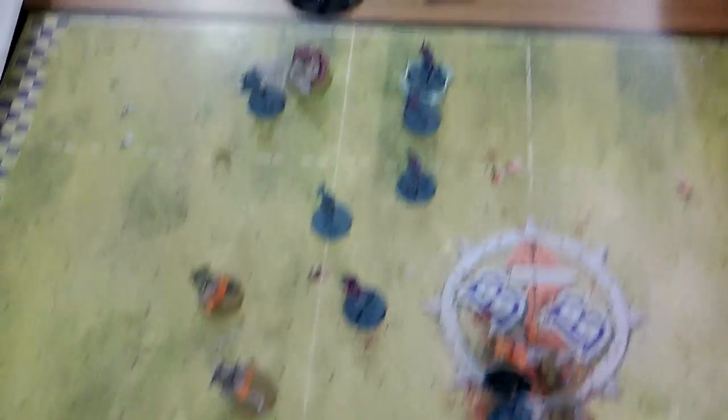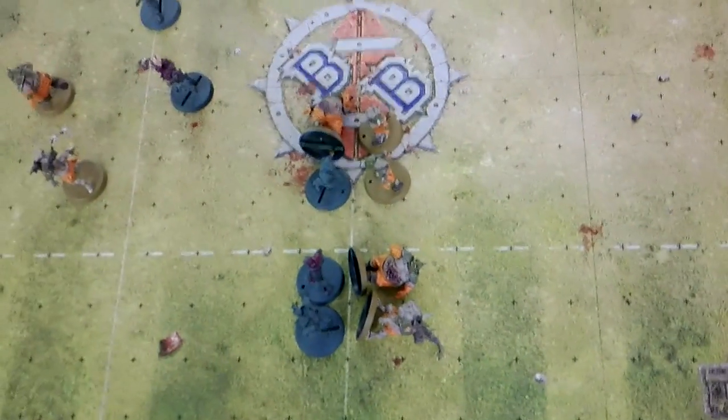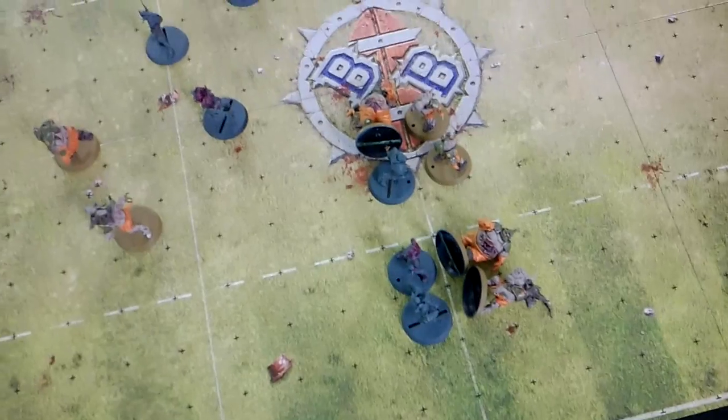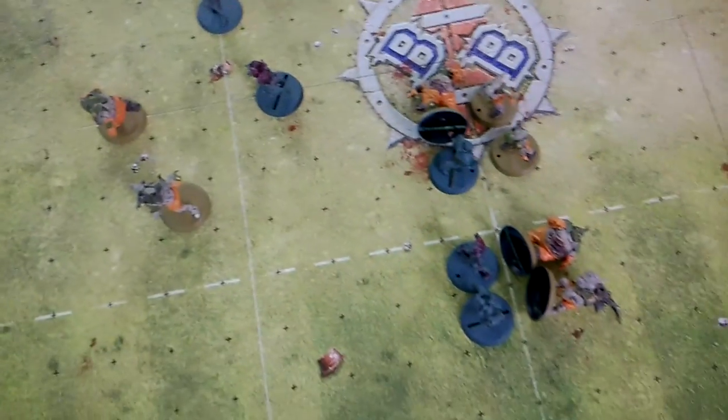We've got Dark Elves turn four. Pestigo and the Bloater are down. Bloater is still down but these guys are tied up. We've got a blitzer and a dark elf in defense. We've got three people trying to make their way up together and my strength four runner is trying to hold back potential mass. We're still quite close to a lot of people but we've got most of our bases covered for running space. Still too close to where the players are for my liking. So going into Nurgle turn five.